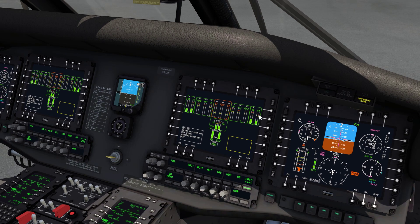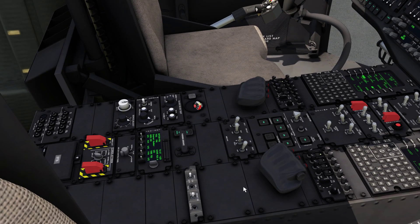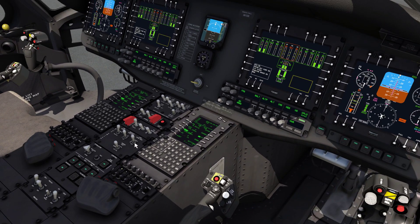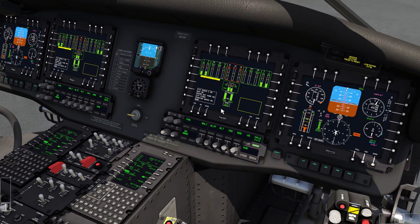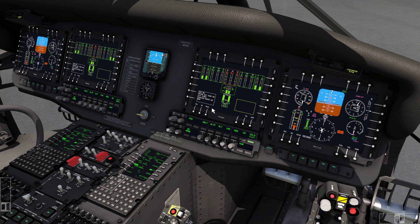Post-start systems check — things are good. Tail wheel is locked. Backup hydraulic pump auto. Hydraulic leak system test — test. There would be a bunch of cautions that come up here, but that's not happening in the sim. Tarot zero — test, set that to backup. We do get the caution and master caution on. Back to normal, through its way.